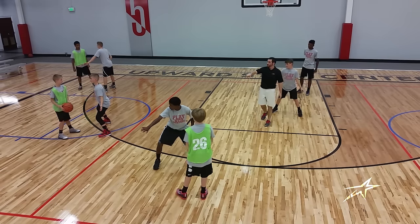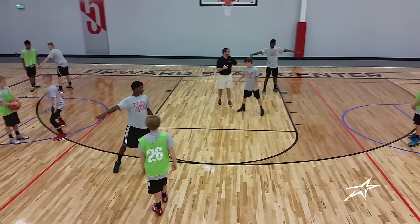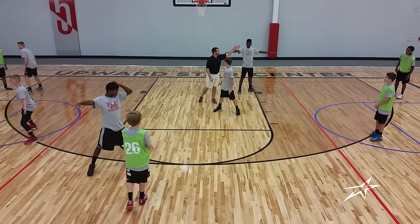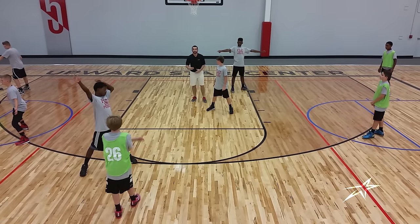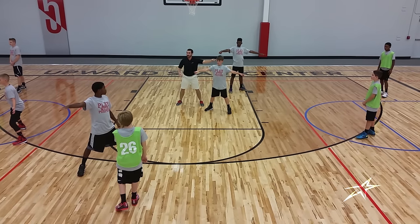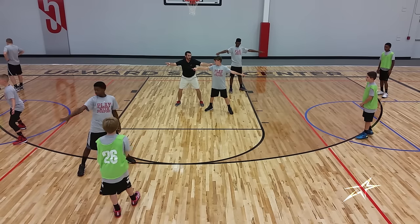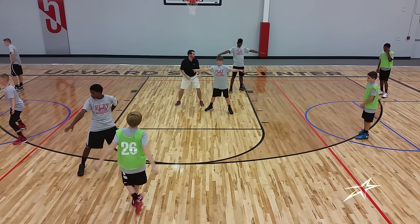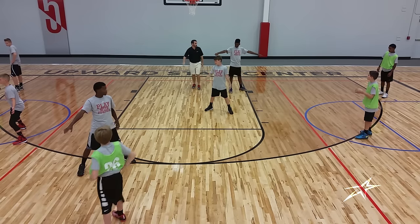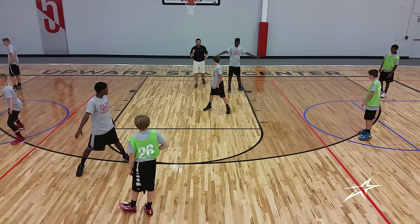Everybody who's one pass away is still playing tight, and we've got our man who's on the ball. Everybody who is two passes away or more — this guy's two passes away, he's three passes away — we're going to cowboy up. Point one finger at your man and one finger at the ball. That's always going to put us in good help side position.